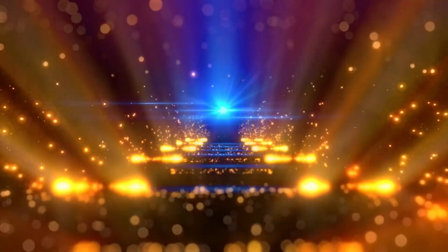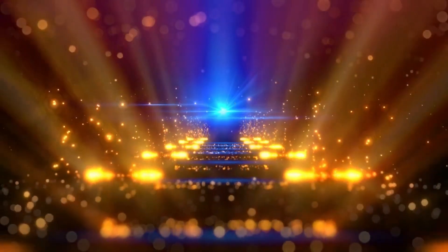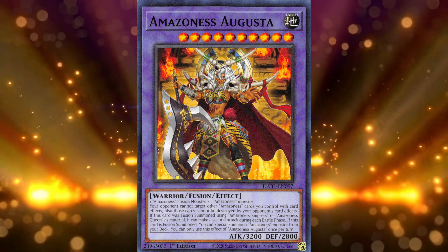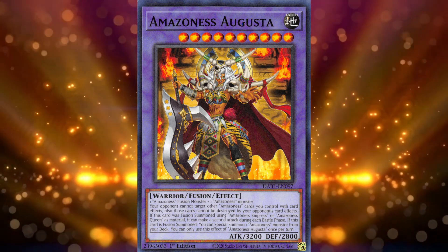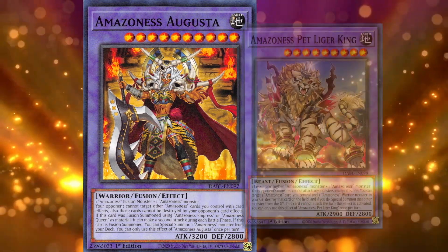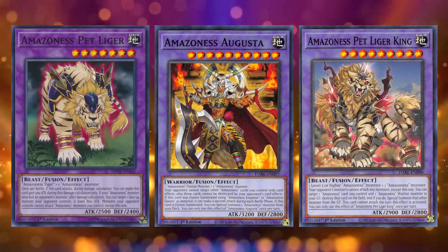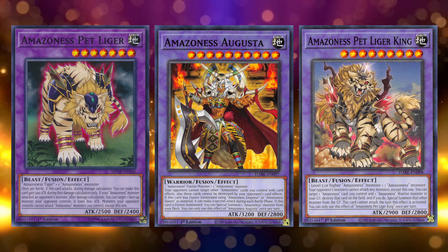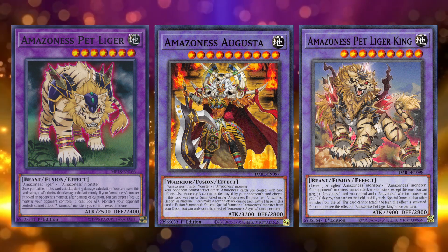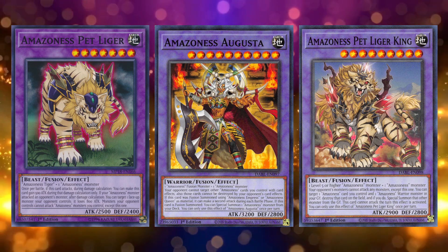When discussing Amazonas Baby Tiger, I said it was a boon to be able to summon Amazonas Pet Liger, as that is necessary for another card. The number 3 spot is that card — Amazonas Augusta, the final form of Amazonas Queen. Amazonas Augusta is a level 10 warrior fusion monster with 3200 attack and 2800 defense, made with one Amazonas fusion monster and one Amazonas monster. While Amazonas Pet Liger King is becoming easier to summon, Baby Tiger's recursion ability keeps the original Amazonas Pet Liger easier to summon on a whim, making it a more reliable choice as the game progresses. You're not always going to have Amazonas Secret Arts in the grave, so having other fusions that are just as easy to go into is a good backup plan.